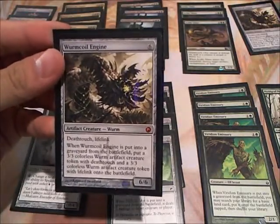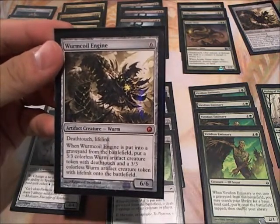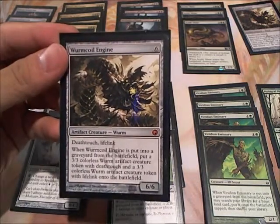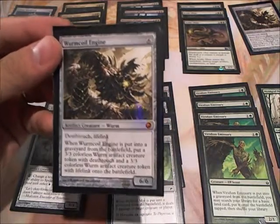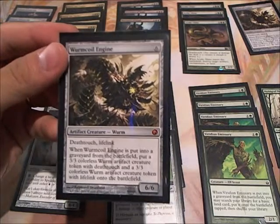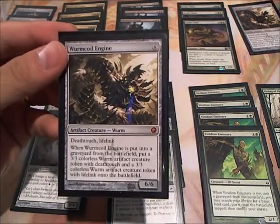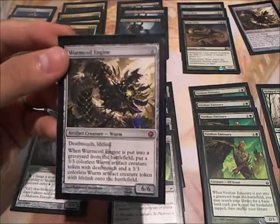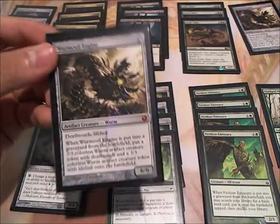I have 2 Wurmcoil Engines. Wurmcoil Engines are basically just one of the best cards printed in my opinion — I really consider it the 6th Titan. The Deathtouch is nice, but I put this in here for the Lifelink. A 6 life point swing is pretty good, especially when you are taking hits early in the game. This will bring you back with the Lifelink, and the tokens still stay alive with Heartless Summoning out. Turn 4 Wurmcoil Engine — pretty scary.